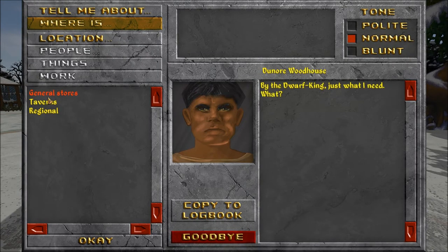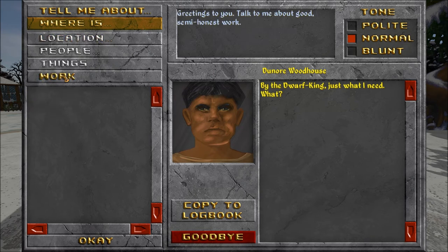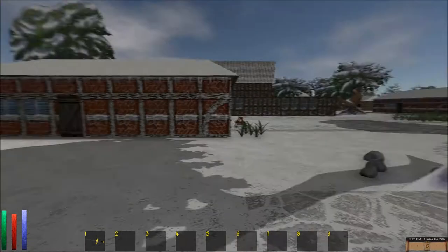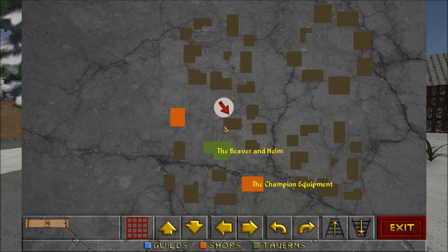By the Dwarf King, just when I need. Greetings to you — talk to me about good semi-honest work. Not honest work — that's a little drastic, we just want semi-honest work. I don't know what it pays, but Victina Yomsley has something to do over at the Beaver and Helm. Well, thank you. I know where that is — directly south.